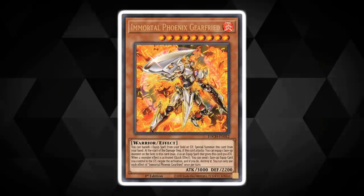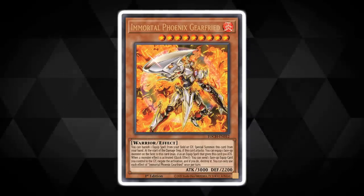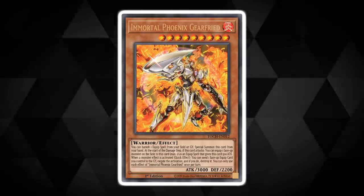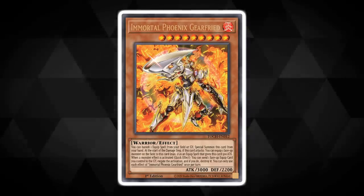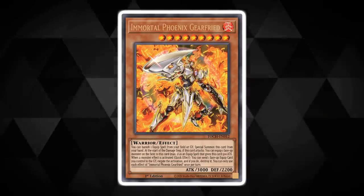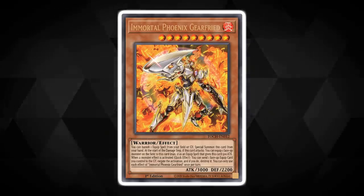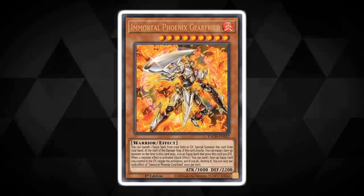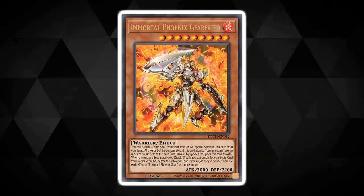Immortal Phoenix Gear Freed might be a nine-star behemoth, but do not despair — we need not tribute anything to bring him out onto the field of battle. By banishing a single equip spell from your field or graveyard, you can special summon it from the hand. But the madness does not stop there. If he attacks, he can, in the damage step, equip a face-up monster on the field to himself, giving himself a 500 attack boost. Note — I didn't say your side of the field. That's right, he can snatch the opponent's monster, give himself that attack power, and start clapping the opponent's monsters.